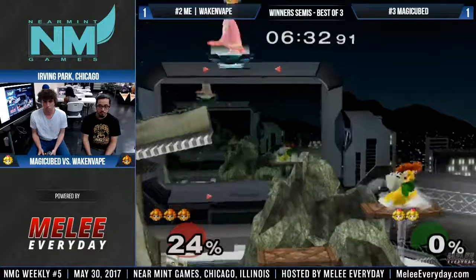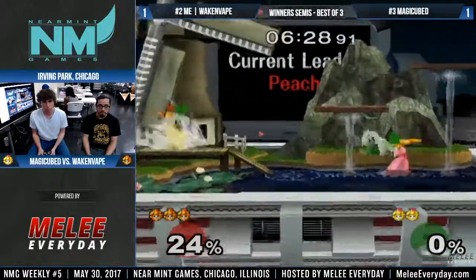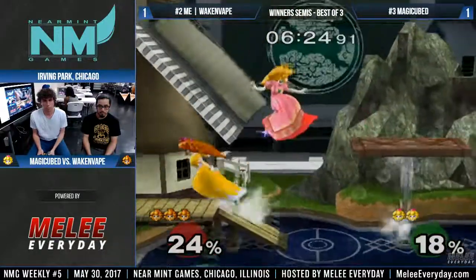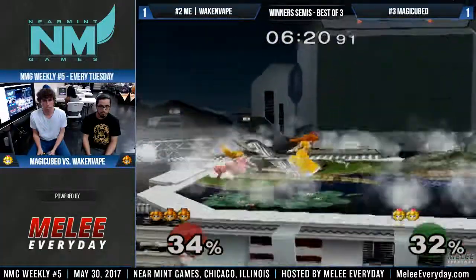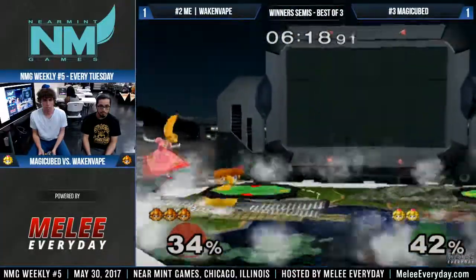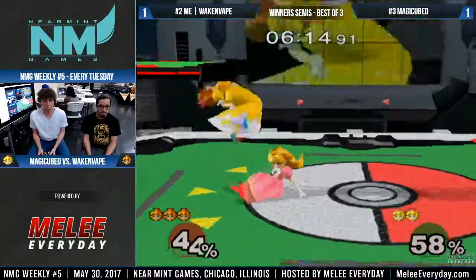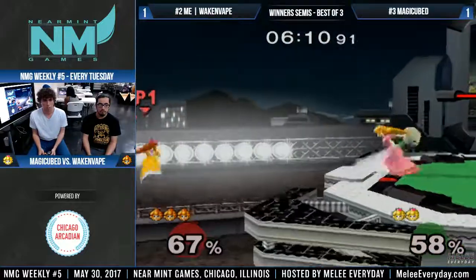Even in a tournament you gotta go for the cool stuff. Nice down smash — just running away. Double jump is gone. Reads the spot dodge.